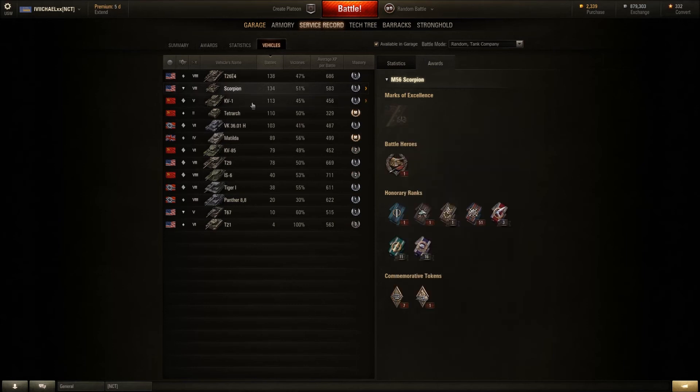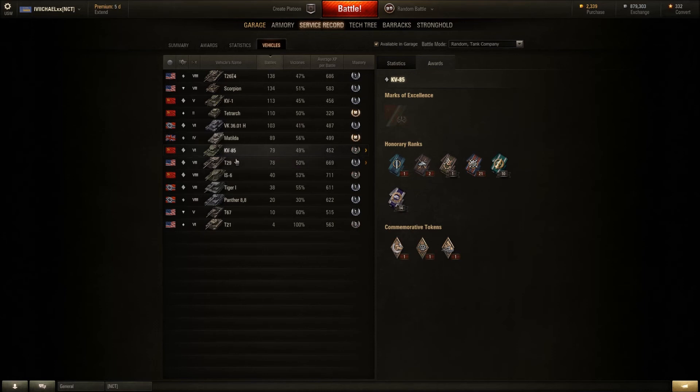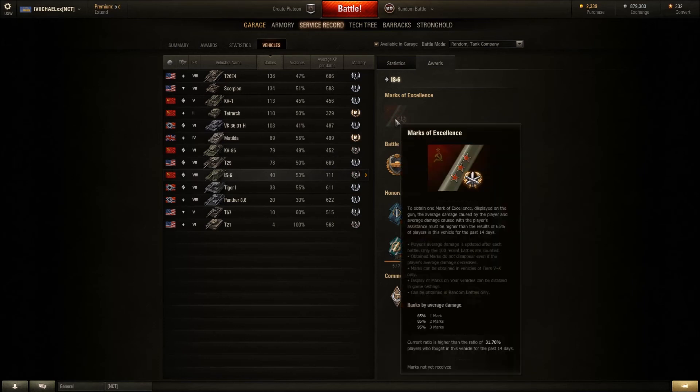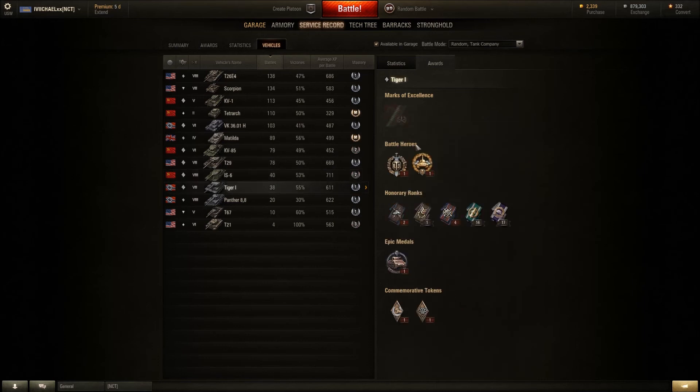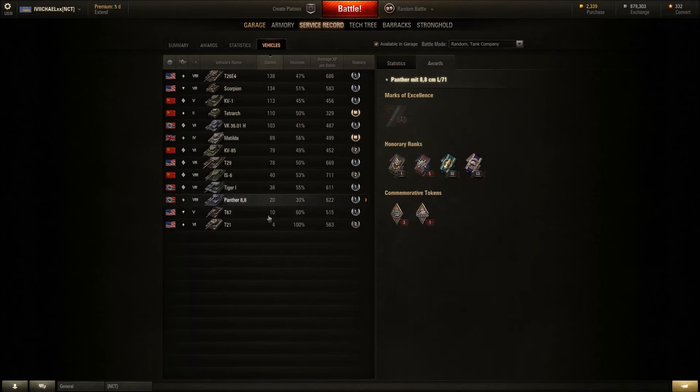The KV-85 — I'm probably going to get my mark on that as well, I'm at 59% already. I go back and forth with the 100 millimeter — I'll release a video on it. Let's see: T29, 53%, IS6 I just got so 31%. Tiger — yeah, I'm ripping up on this one, going up really quick, same with this. The amount of damage I do per game — look, 20 games and I'm at 26 percent. I've had really good luck with that tank; it's probably my favorite. It's like a sniper.